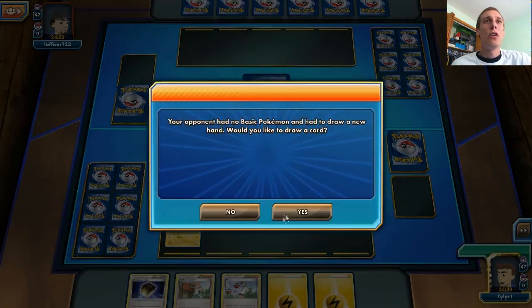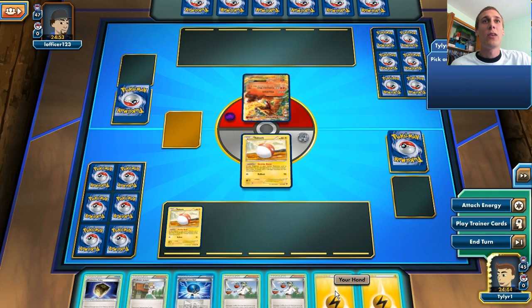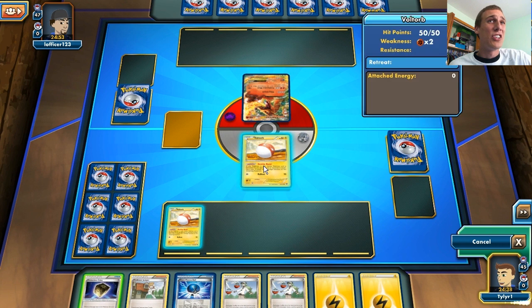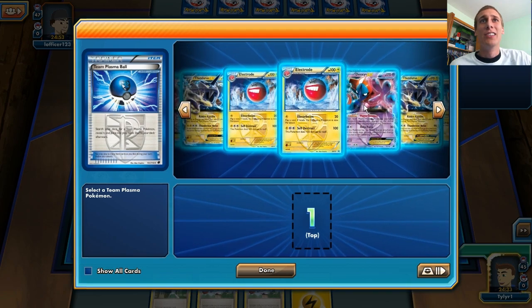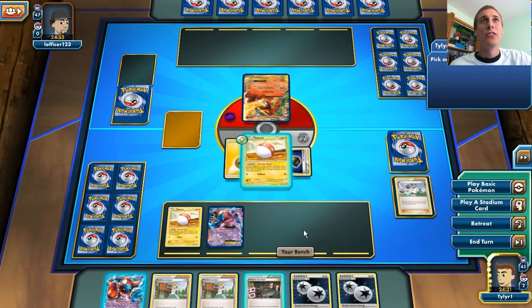We start with two Voltorb, which is awesome, and we get to draw an extra card. It looks like we're going up against a Charizard deck. We're going to put a Protection Cube down, and use our Team Plasma Ball to get Deoxys in play — just get that in play as soon as possible.